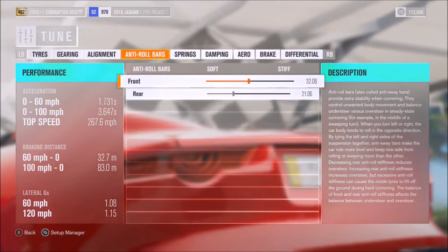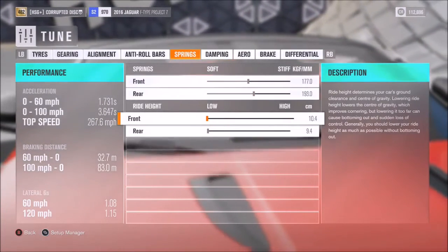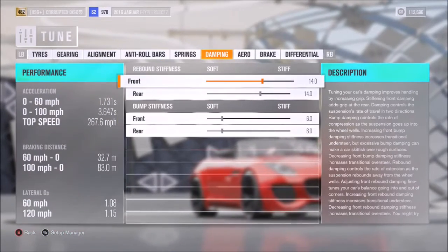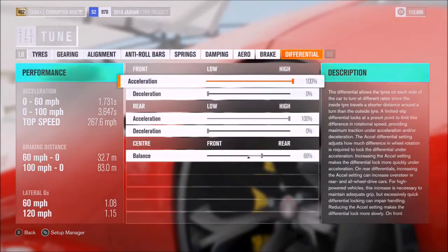As far as anti-roll, we've rounded those off to 32 and 21. Springs on 177 and 193, with the lowest ride height front and rear. Dampers we've got on 14 and 6 respectively. Aero doesn't apply unless you fit the wings.